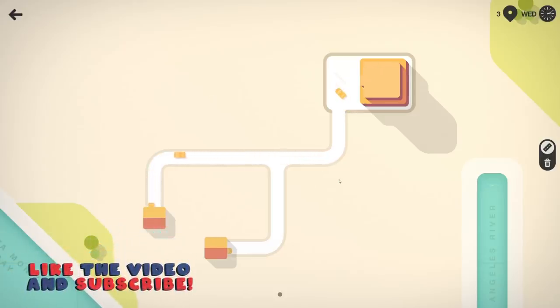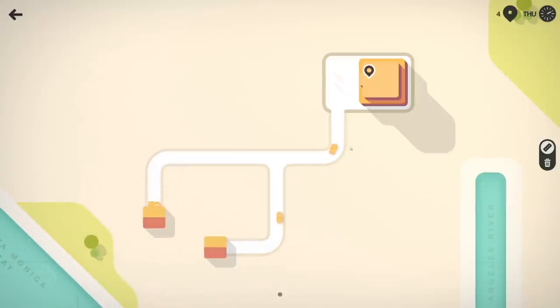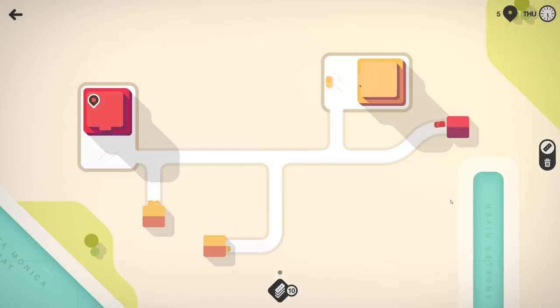If you guys want to see more of this on the channel, you know what to do — hit that thumbs up button. Let's try not to recreate real LA traffic. As you can see they're getting up to the gold building, it's fairly efficient. You don't want to create too many intersections because then you get a nightmare. This one's already connected so we'll just connect this road right here.